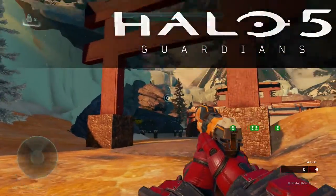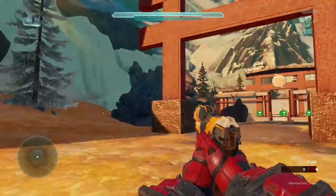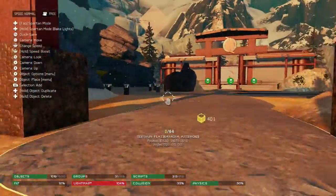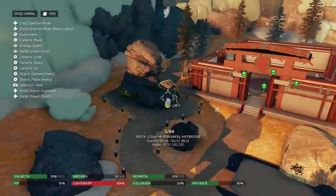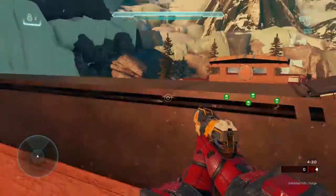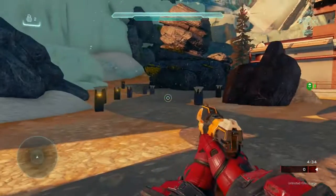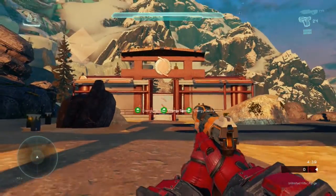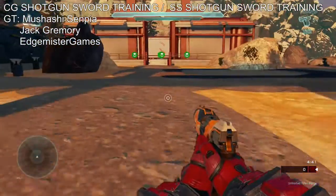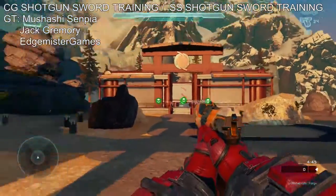Hey guys, what's up, this is Edgemeister and today we're here with another Halo map feature. Now I know what you guys may be thinking — Edge, isn't this the map you made? Kind of, sort of. So I made this map and then this clan kind of took over and they turned it into their little meeting area, sword training, whatever you want to call it. This is made by Musashi Senpai.